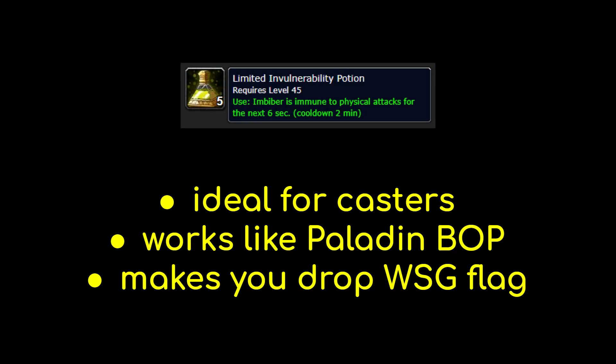The Limited Invulnerability Potion is incredible for casters. It makes you immune to all physical attacks for 6 seconds, including physical stuns and ranged damage from hunters, and prevents physical abilities from causing cast pushback. This is the perfect potion when you want to dive into a crowd of melee and spam AoE as a mage, when melee is sitting on you as a healer, or when you need to avoid incoming burst from a warrior, rogue, or hunter. It functions almost exactly like the Paladin ability Blessing of Protection, just with a shorter duration. Note that popping an Invuln Pot while carrying the flag in Warsong Gulch will cause you to drop it.